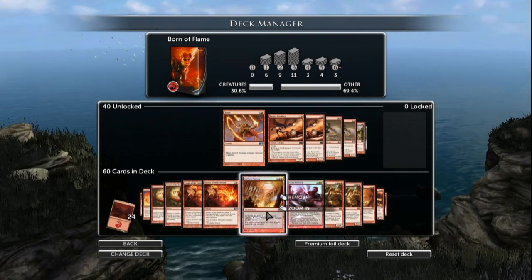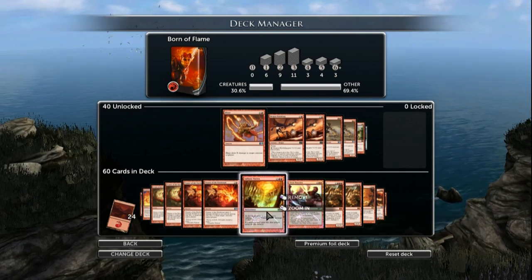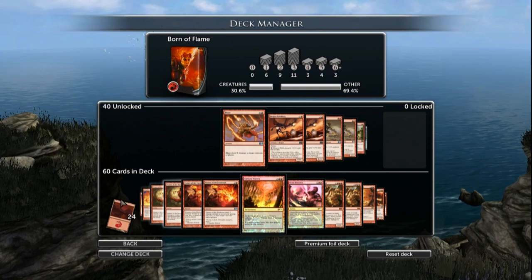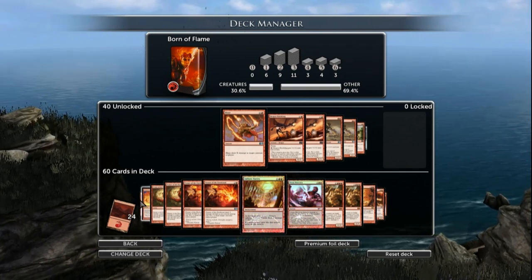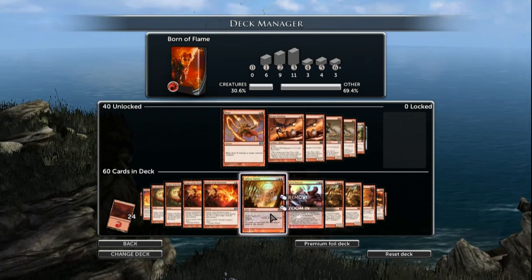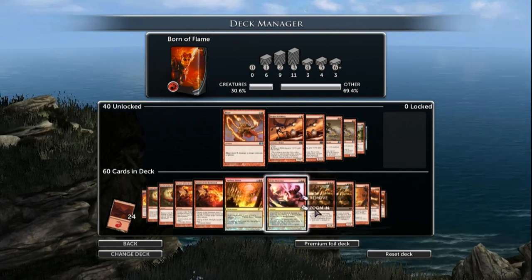We could be very unlucky and go up against something like Auramancer, which this deck sometimes can't deal with if you get unlucky. Or like Pack Instinct, which is a bad matchup for this deck as well. You never know, but this deck should do well. Magic the Gathering is a luck-based game, and this series shall certainly highlight the amount of luck involved in a game like this.